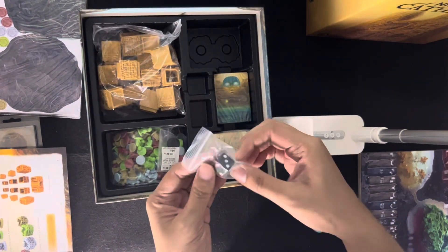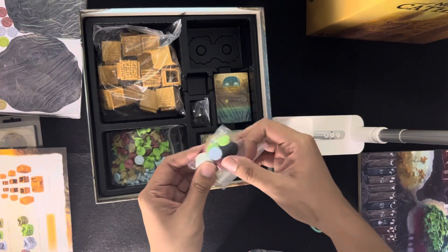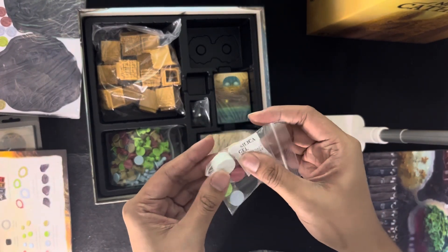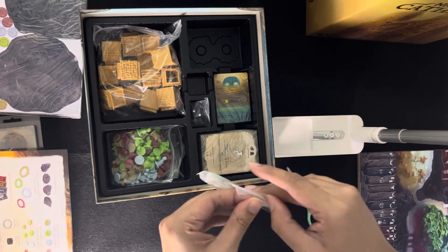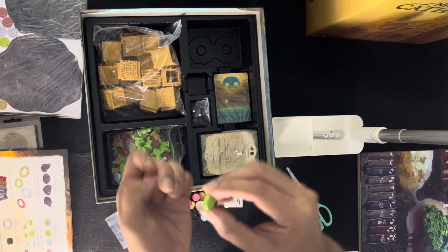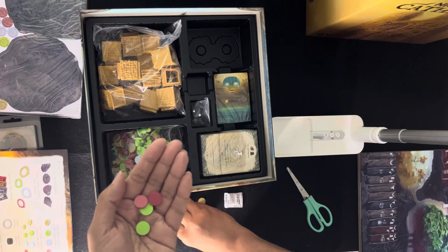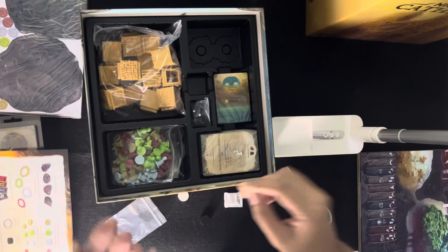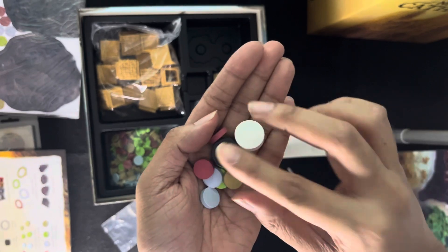We have your die — a black die. And here we have wooden ritual markers, eight of them in different colors: red, blue, green, and yellow — or probably tan — and lime green. Love the colors! Then we have a white and black marker — the time and turn marker.